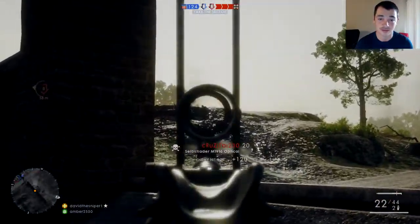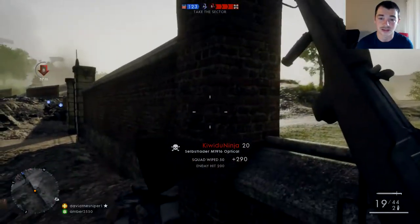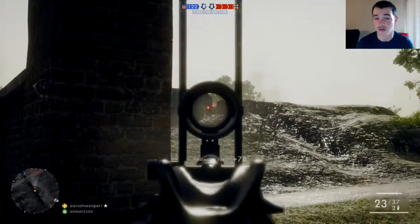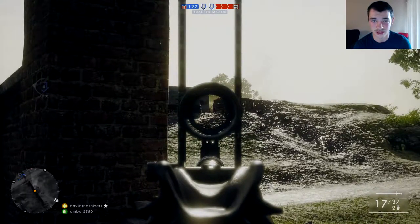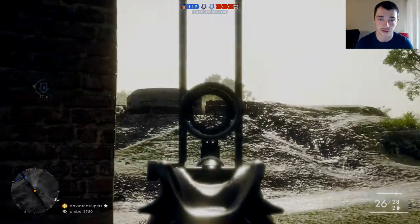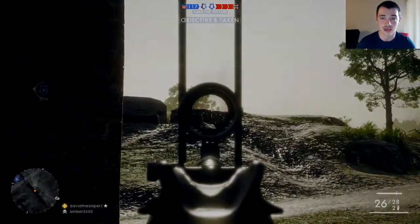For the Medic class, the best gun for recoil control would have to be the M1916. You can choose the optical, marksman, or factory variant, but I prefer the optical because the iron sights in this game really aren't great for the most part, and it gives you what you're used to in other modern shooters. Well, that concludes it for today — please give it a rating, and I will see you guys later.